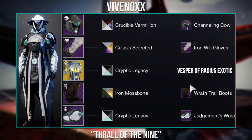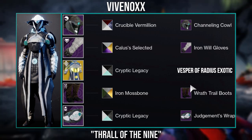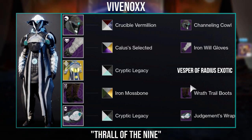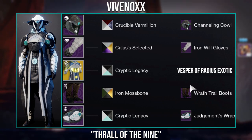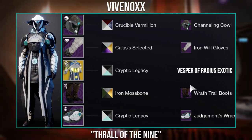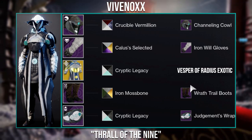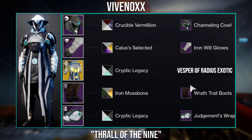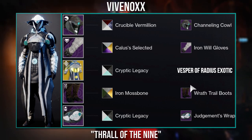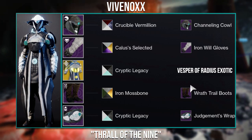Moving on to the pieces they used, the helmet here is the Channeling Cowl, which is from the Prophecy Dungeon. The arms are the Iron World Gloves from the previous Iron Banner. The robes are the Vesper of Radius Exotic from World Drops. The boots are the Wrath Trail Ornament from the Eververse Archive. And then the bond is the Judgement's Wrap, which is also from the Prophecy Dungeon. Now as for shaders, you want to use Crucible Vermillion on the Helmet, Callus is Selected on the arms, Cryptic Legacy on the Robes and Bond, and Iron Mossbone on the boots.